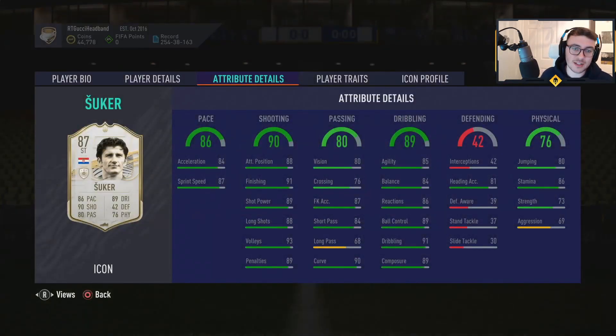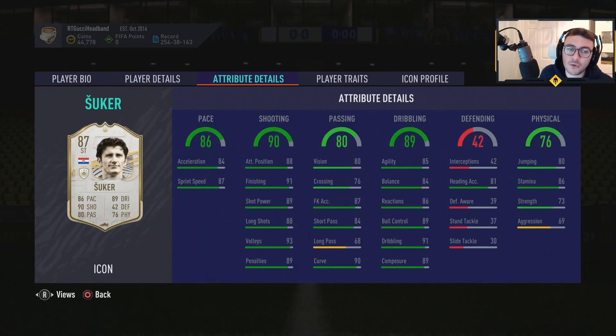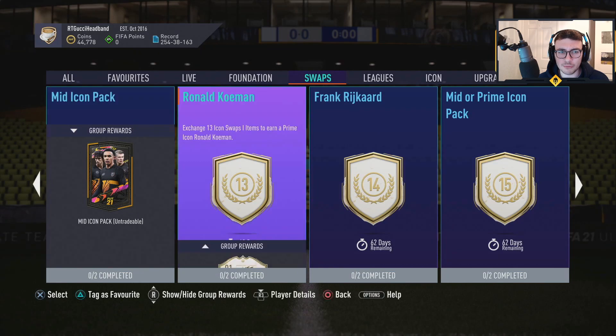Suka is actually okay — let's have a look at this. Four-star, four-star, 86 pace, 88 passing, 89 dribbling. It's pretty good to be fair. His passing is not phenomenal, but he's got all the right things you want — his dribbling is pretty good, balance and agility would need pushing up a little bit, but his finishing and whatnot is very, very good. But I'm feeling quite underwhelmed by this, I'm not gonna lie.